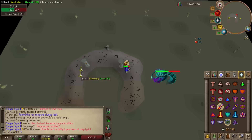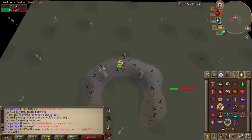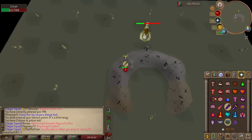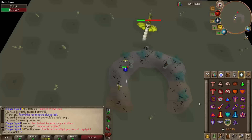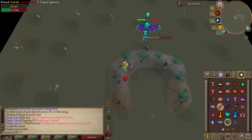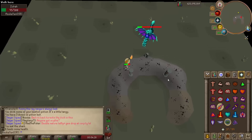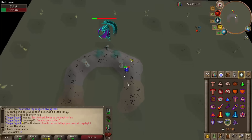With the twisted bow it's a lot easier — you don't have to change gear, you just switch prayers. That allowed me to get 5 to 6 kills per trip depending on damage taken, and I averaged 25 kills per hour. The total time for 250 kills with the twisted bow was 9.86 hours, very close to 10 hours. Two minutes and 3 seconds a kill is solid for the profit you're bringing in.